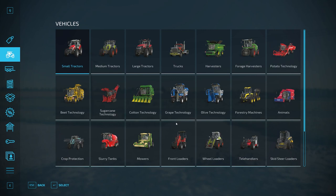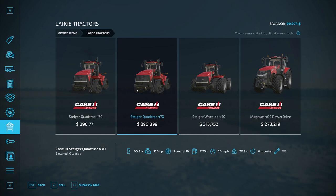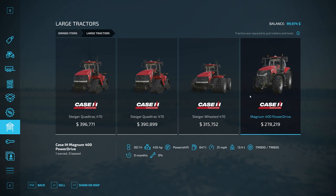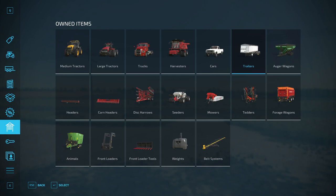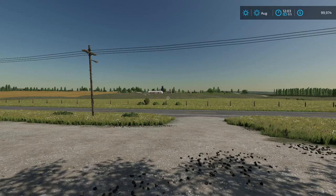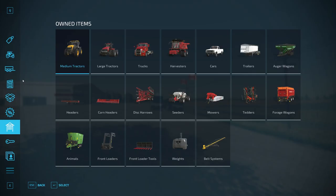Let's go ahead and take a look at our equipment. In the Garage, we have a JCB with the Fast Track. We also have two Steiger Quad Track 470s, a Steiger Wheeled 470, and a Magnum 400 Power Drive — a lot of Case in there. A couple of Mac Anthems, and we have four 9250 Harvesters. We also have a pickup truck and plenty of trailers.